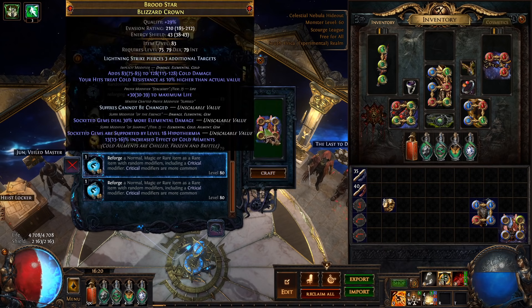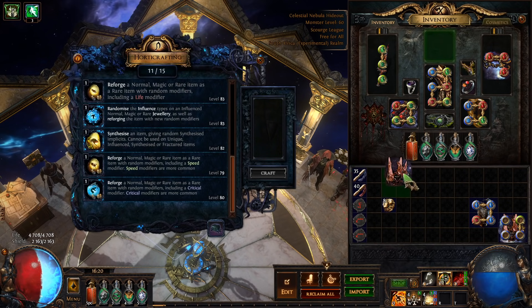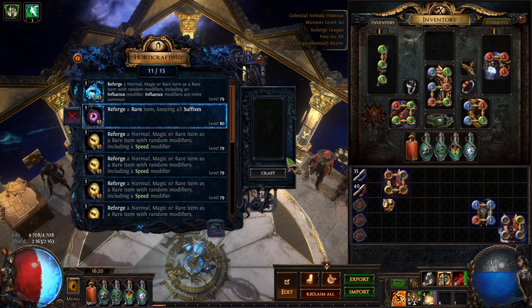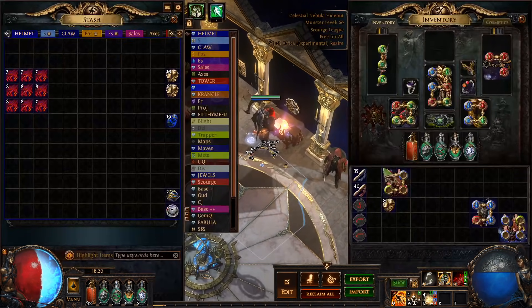This 100% guarantees that mod — we're either going to get Tier 3 or Tier 2. We got Tier 3 and we filled up our prefixes. I could do a reforge keeping suffixes, but because this is Tier 2 Hyperthermia and Tier 3 crit chance...